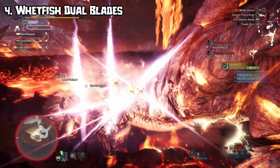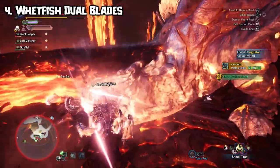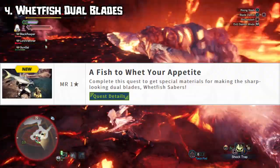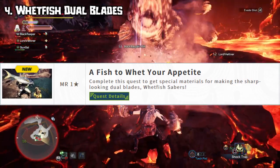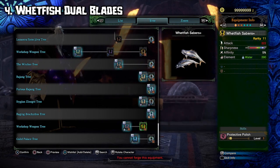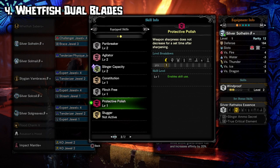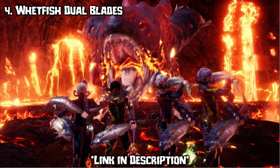Capcom also decided to make one new meme weapon again. This time it's not a stake but a wet fish. To craft this you will need wet fish tickets, which can be obtained on the 'A Fish to Whet Your Appetite' event quest where you have to deliver large wet fishes — so you have to do fishing, yay. You first have to craft the rarity 9 weapons and afterwards upgrade them into a rarity 11 weapon with stronger stats, which will of course be augmentable. They are actually incredibly strong and have the skill Protective Polish built in, which is mandatory for dual blades since they require True Crit Element armor. I covered a build video and some showcase runs so be sure to check those out if you're interested in those dual blades.